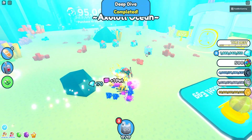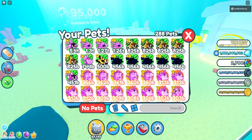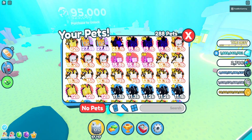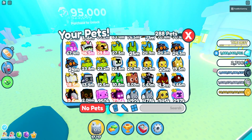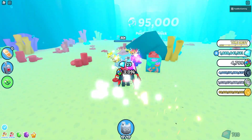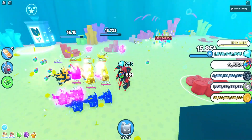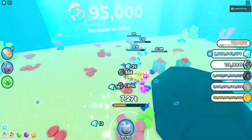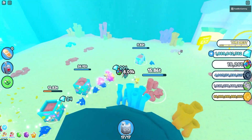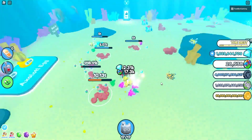Here it is — the new Axolotl Ocean zone! We get a free axolotl. I don't know where it is, it's probably one of the weaker ones. This is the zone — we've kind of gotten little leaks of this already through Twitter. Hopefully I get to unlock that other zone very soon. 95,000 to unlock that zone — it looks like there's a zone right after it. So the new world with this update is pretty insane, and there's four new eggs.